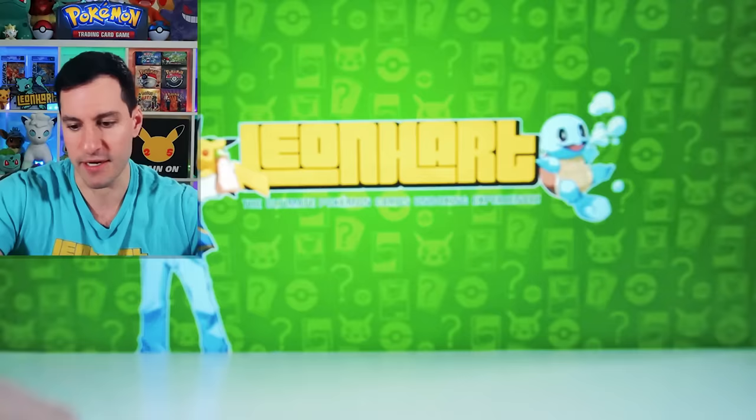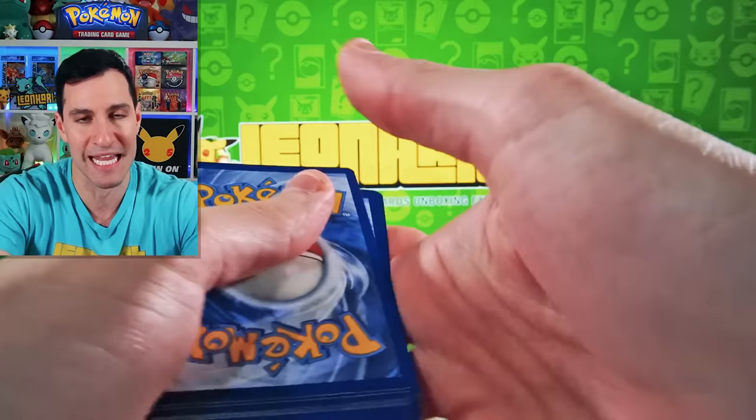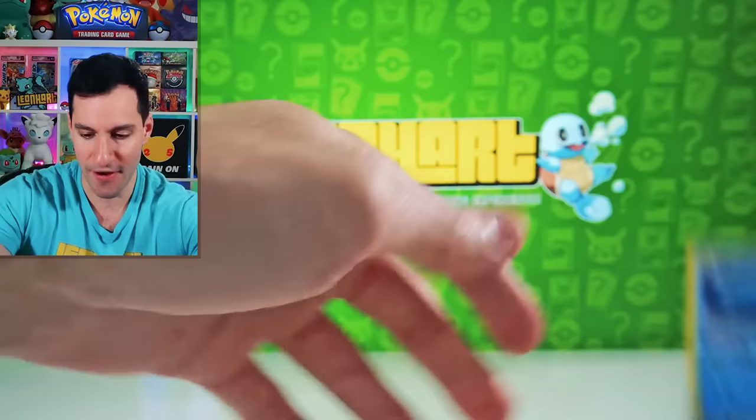Now we're getting into one of the sub-series sets — Dragon Majesty. Ultra Necrozma Gold — I love gold — that's the card I'd like to pull. Psychic Energy. Let's see what we can do. I have just one of each pack — some may have two, but we will see. Druddigon, Altaria Holographic. Moving on to Celestial Storm.